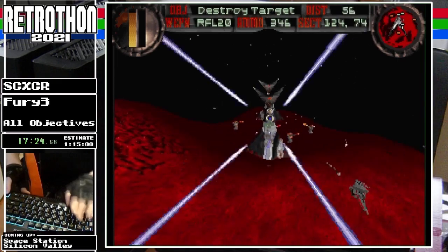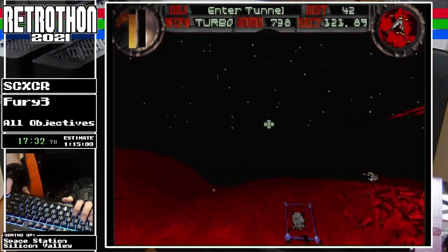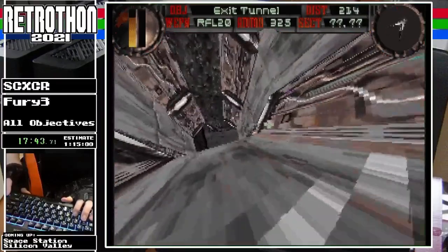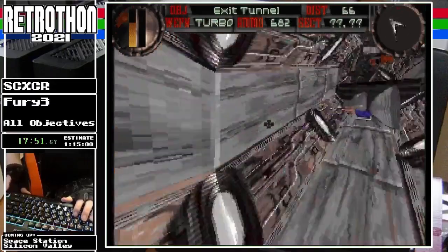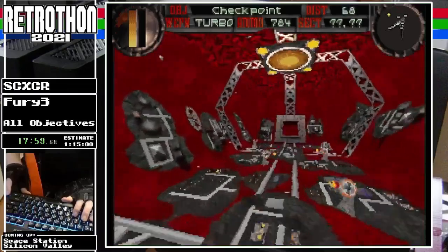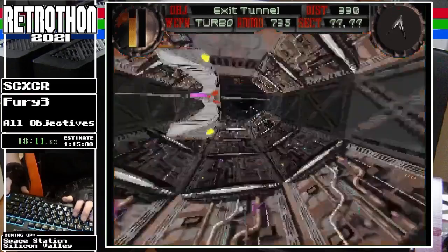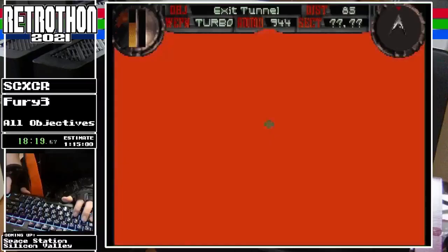On the any-percent route, this level is extremely short because there's a tunnel tucked into some part of the map that you'd ordinarily never go to. You go through it, come out the other side, and the level just ends — you can bypass the boss on this level in the any-percent route. I miss the dead-on missiles but that's not the end of the world — they drop pretty regularly in this game. Missing Bion Fury missiles, however, is a big deal.